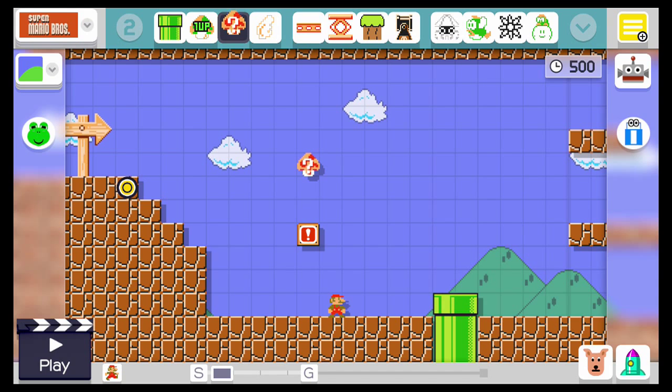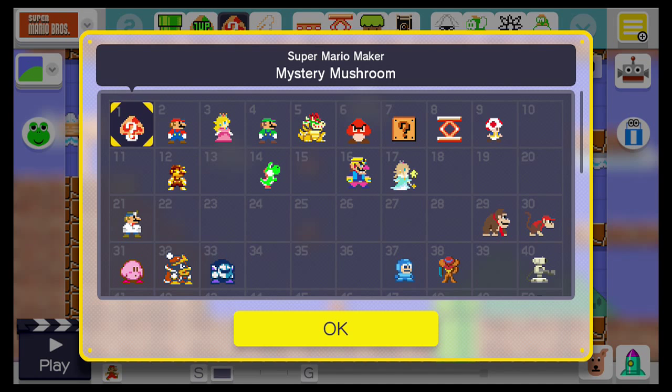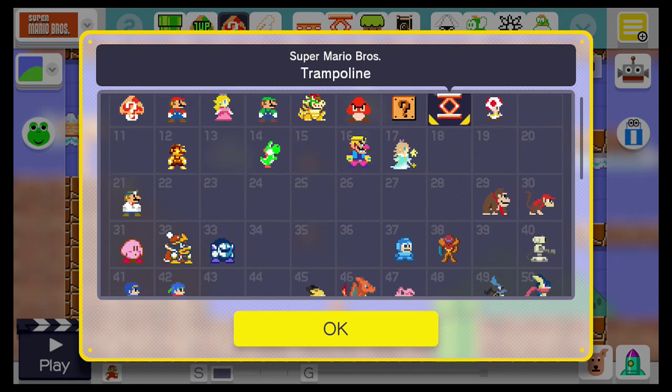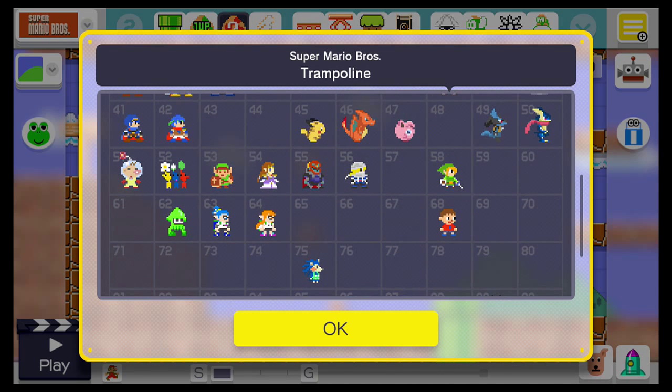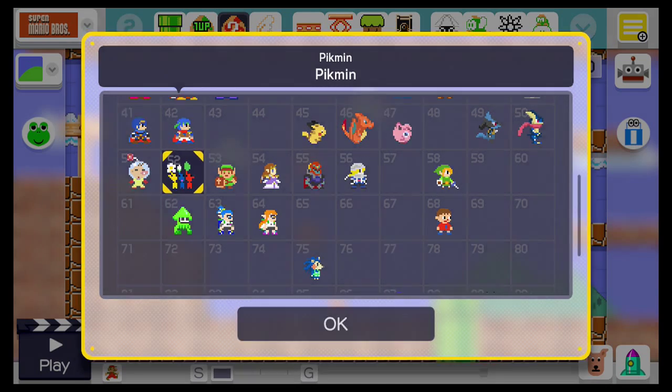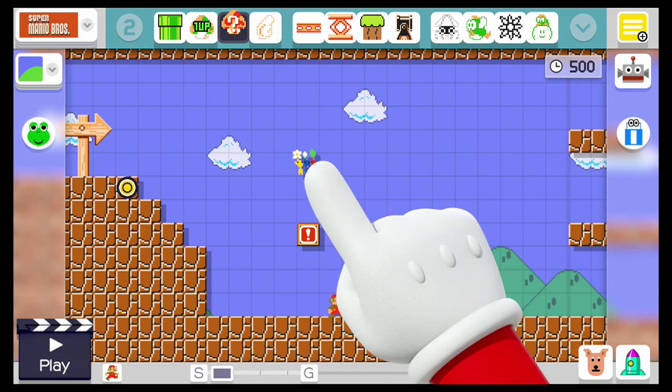However, when you have this mushroom, not a lot of people know that when you tap on it, it actually brings up your full collection. So that's not only amiibo, but it's also like the question block and the trampoline — things that you've unlocked in the game just by playing.